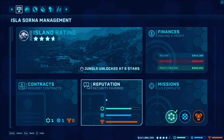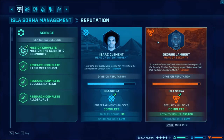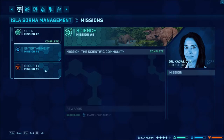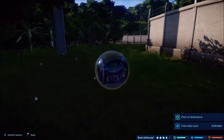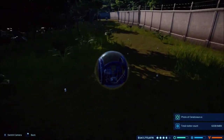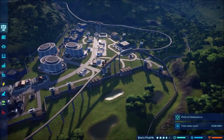Everything is now completely unlocked here. I completely forgot about getting the drivable gyrosphere - I now have that. I didn't remember unlocking it, but I'm pretty sure I've gotten all the stuff that would unlock it. So we have the gyrosphere where you can drive it off the path and everything, which is pretty cool. You can also edit and ride a gyrosphere. So let's go into our missions.